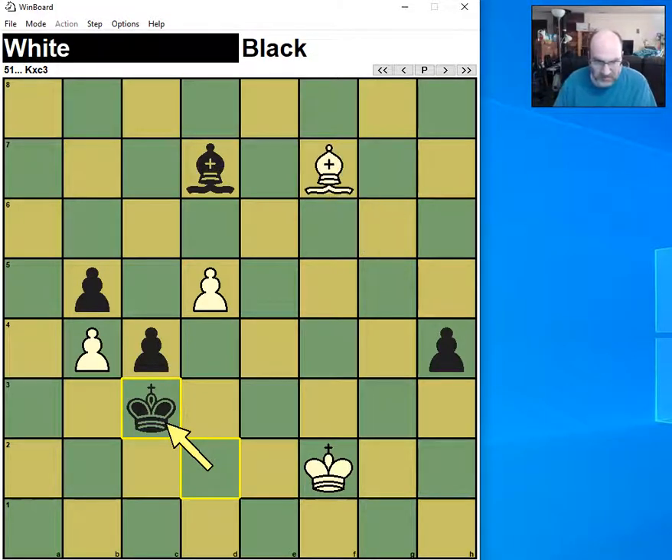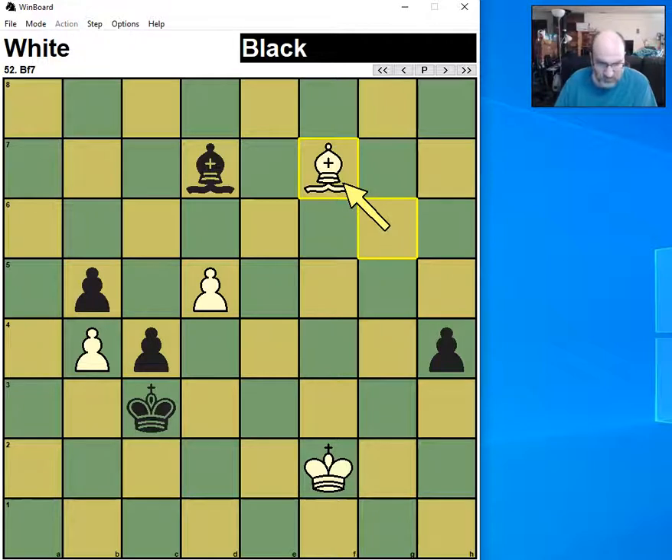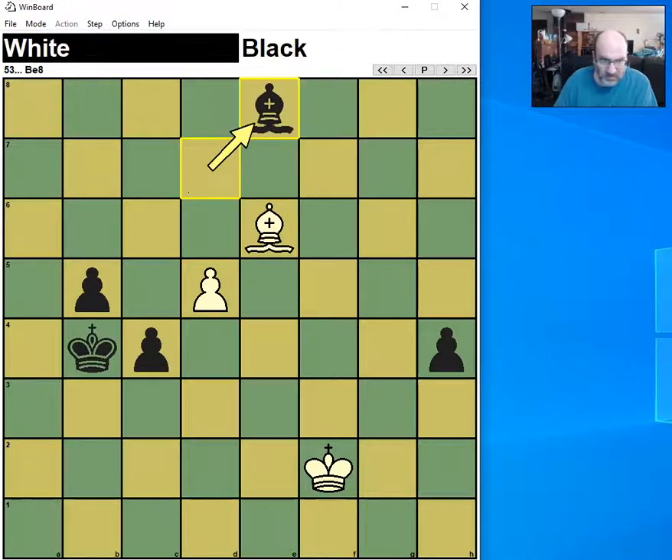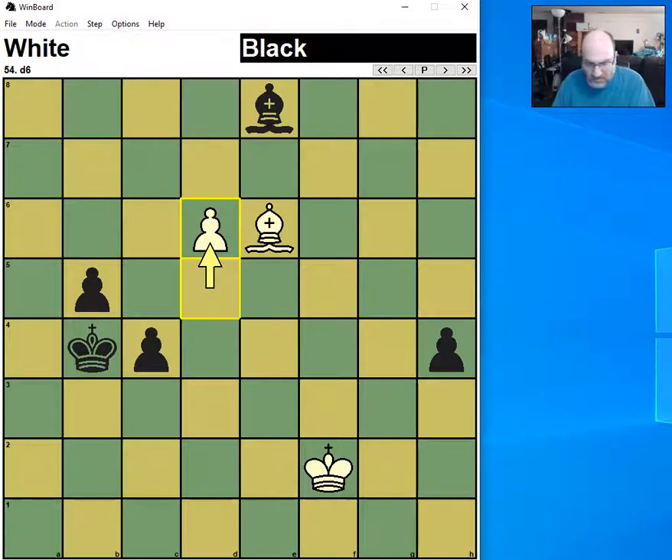There's still some work to be done. White still has a bishop, but I do get three pawns. So the question is: is the bishop stronger or are the pawns stronger? In this case, the pawns are far away from each other, which makes it difficult for the bishop and king to cover them all.